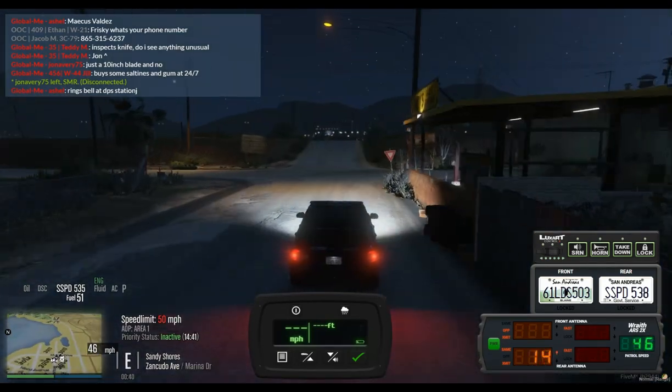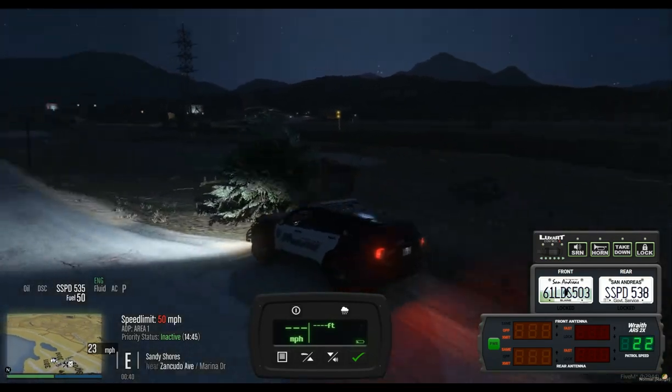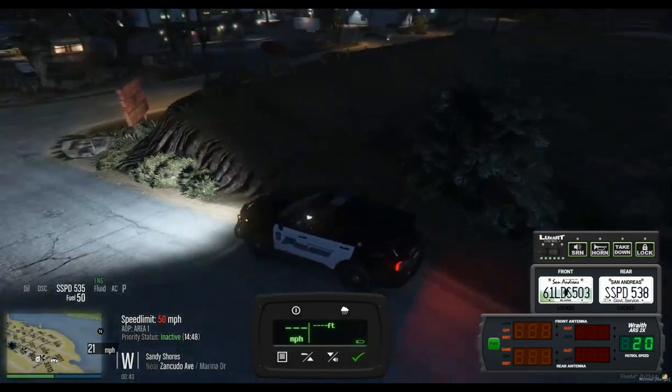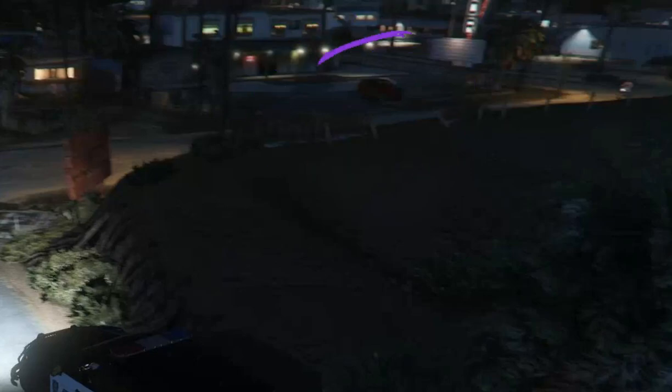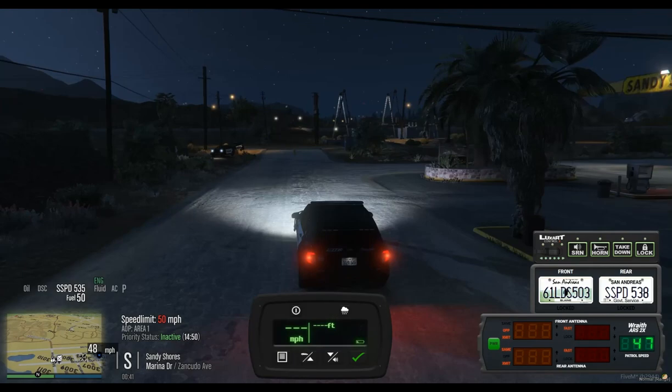Do we have any unit around station seven to see if there's a gray SUV sitting in the parking lot? There's a gray SUV sitting in the parking lot. 449, go check it out please.